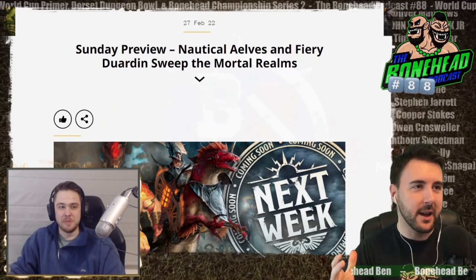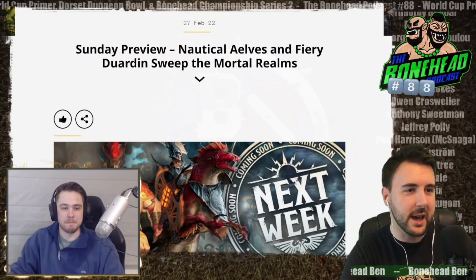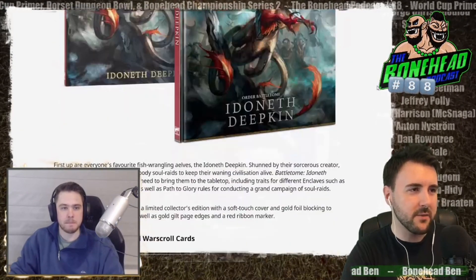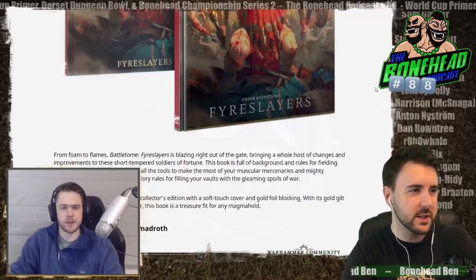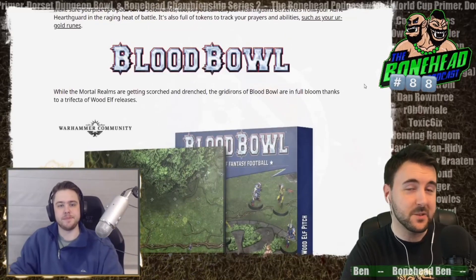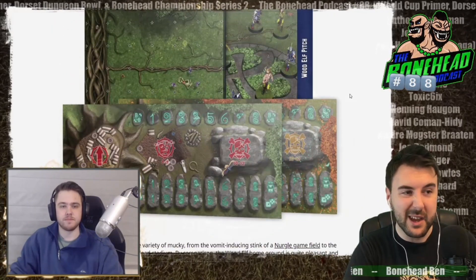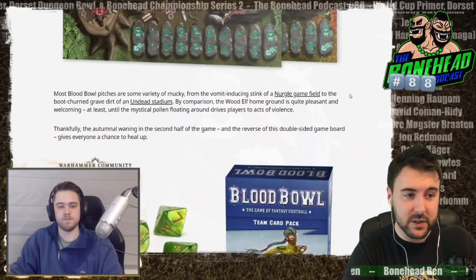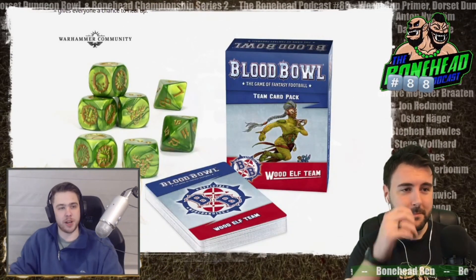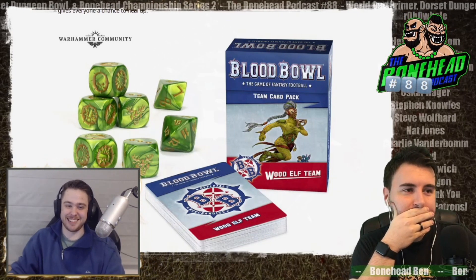Let's talk Blood Bowl news. In the world of Blood Bowl and Games Workshop, there was one bit of news — we're not going to mention Cursed City. Blood Bowl: they're re-releasing the wood elf pitch, they've shrunk the dugouts, and they've released some quite bad dice. The Blood Bowl dice are super unreadable — half the icons, you can't see a thing on them.